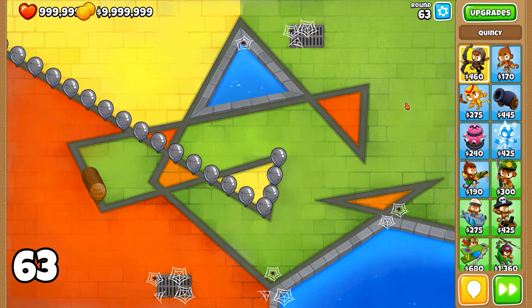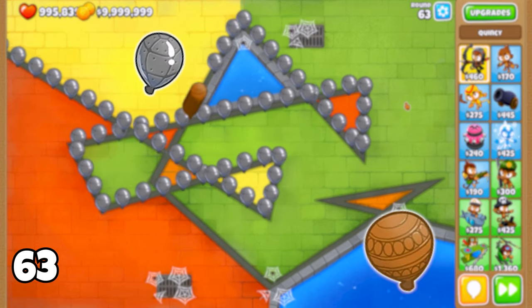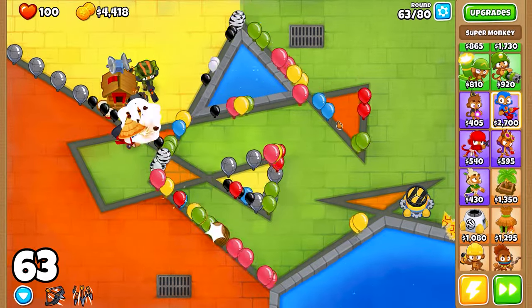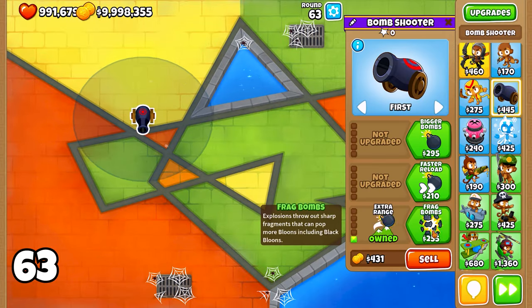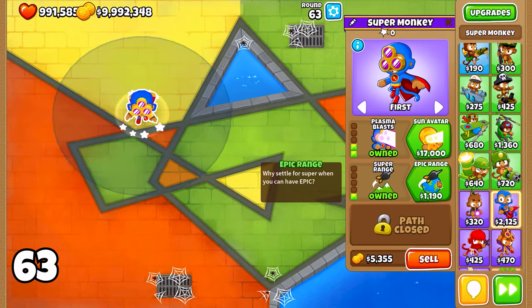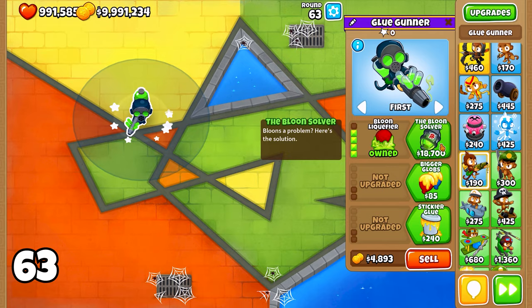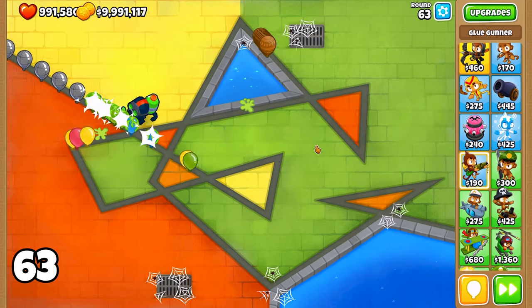Next up, we have round 63, which is known for its large groups of Ceramic Bloons and is often considered one of the hardest rounds in the game. So it's important to be cautious and prepare your defenses accordingly. To handle this round, I recommend using a Bomb Shooter with the Cluster Bombs and Recursive Cluster upgrades, or a tower with strong area damage like a Super Monkey upgraded to 2-3-0. Another excellent option is a 4-2-0 Glue Gunner, which can slow down and damage all the Ceramic Bloons, making them much easier to handle.